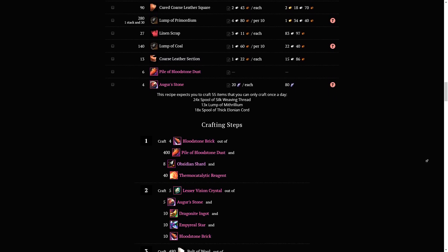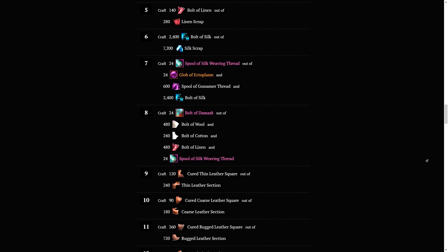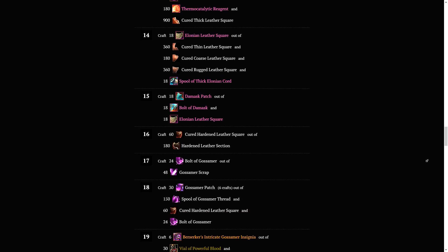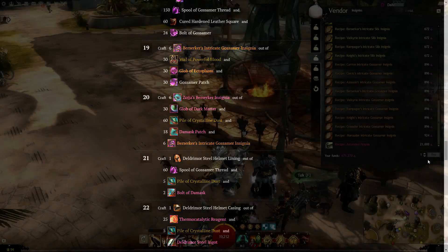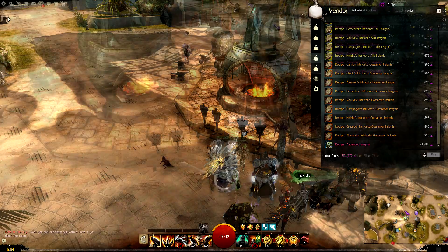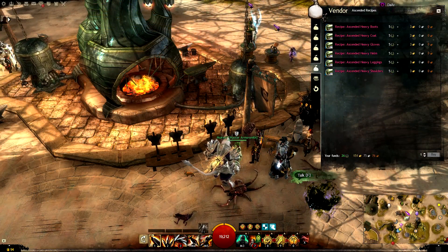After doing all that, just gather the materials or buy what you need using the shopping list provided below and follow the steps as to what to craft in order. Some things you will not be able to buy, like bloodstone dust, imperial fragments, and dragonite ore — keep that in mind.